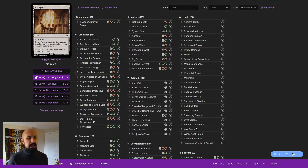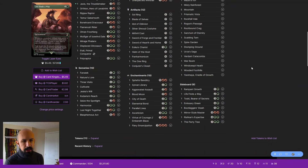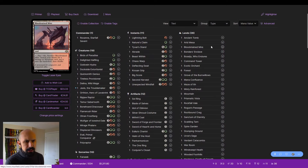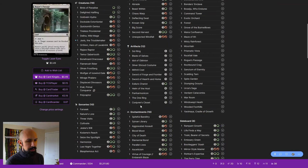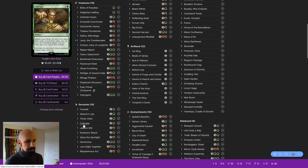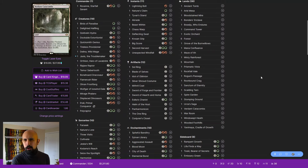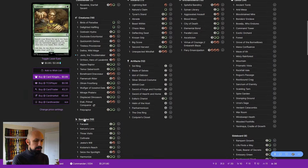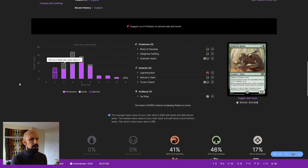Looking at the deck as-is, it's pretty straightforwardly good. We're at 99 cards in the main, so we have room for one more. We have 36 lands — I wouldn't mind 37 since our commander is five mana. The collection of Farseek, Nature's Lore, Three Visits, and Cultivate is very good. Adding Rampant Growth or an extra land would be nice since we're trying to hit five mana. The curve is really nice for an objectively ramp-style deck.